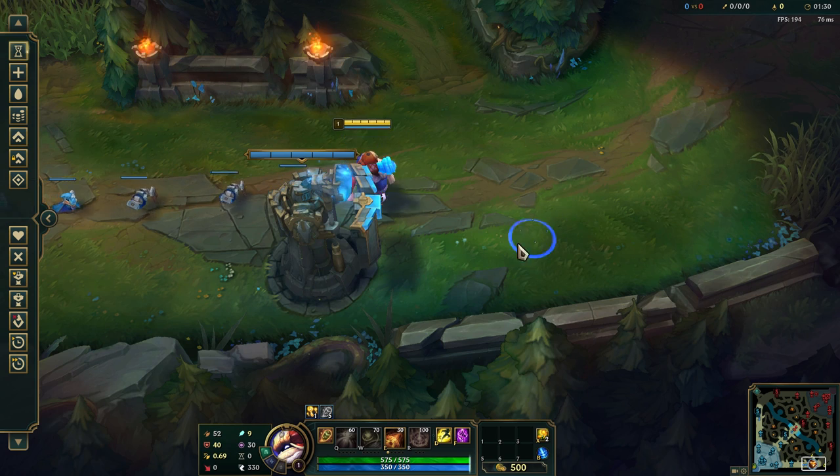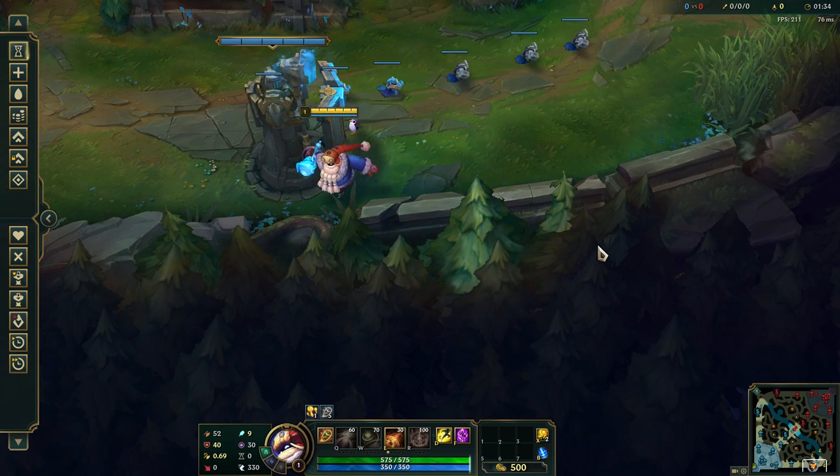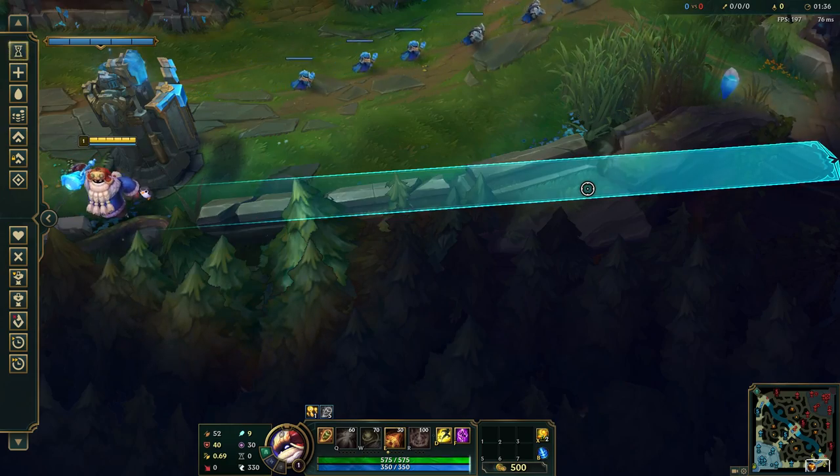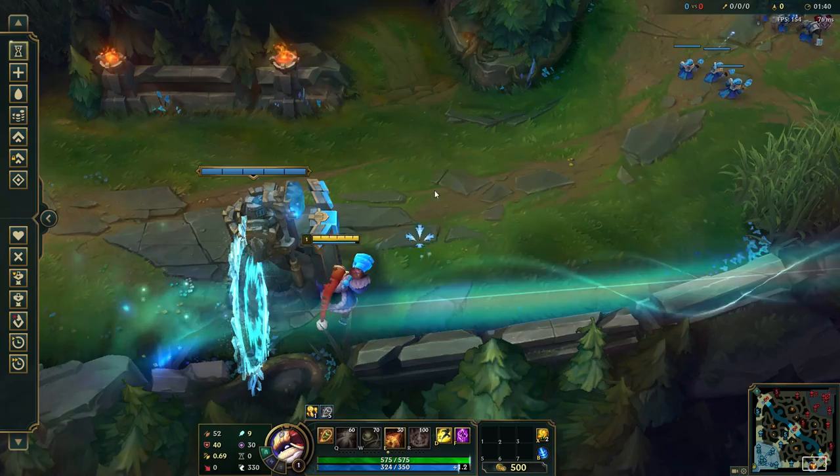For the first portal, you need to click the mode flower and make it. It's pretty simple to make once you know where to stand.